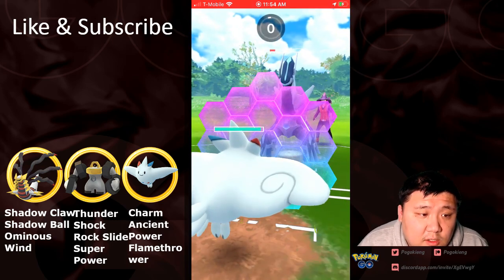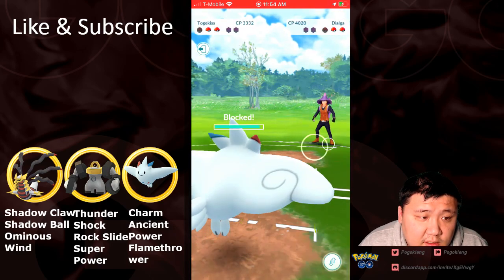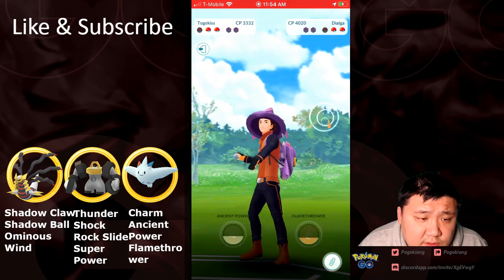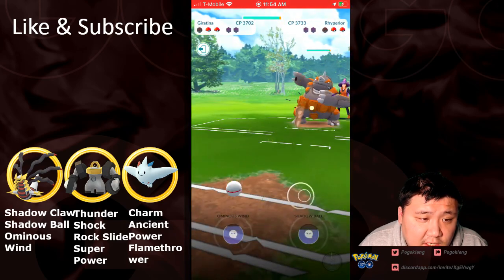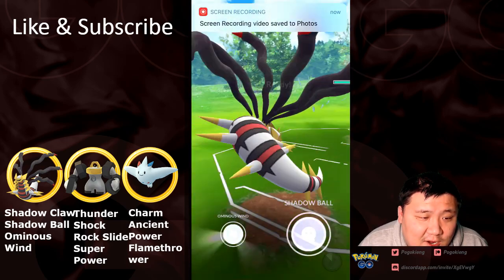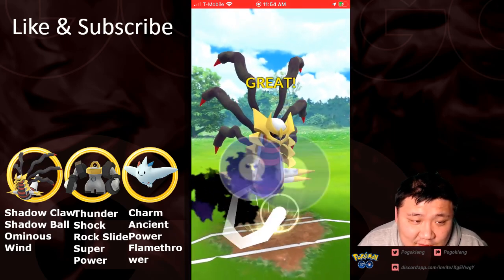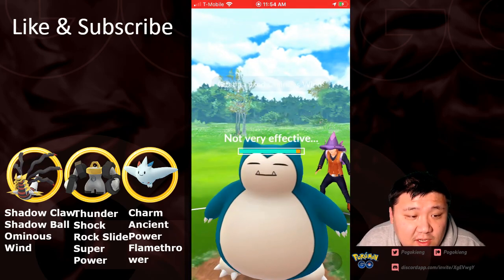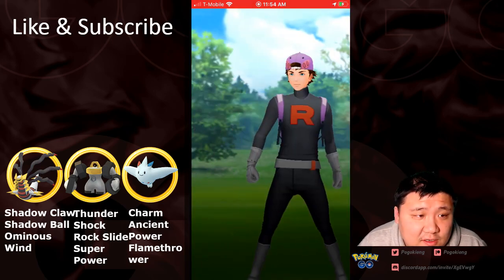Going to go Togekiss into this Dialga, and we're going to see what's going to come out. It's going to be the Rhyperior. The Rhyperior can one-shot with Rock Wrecker. Oh! No! Oh my gosh! Yeah, this is over. I don't care if it's best bud or your favorite bud. He recognizes it's over, and it's a GG.